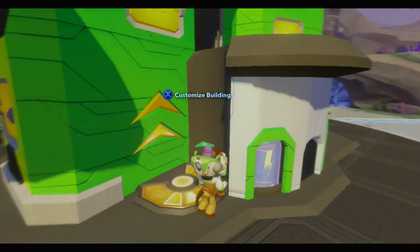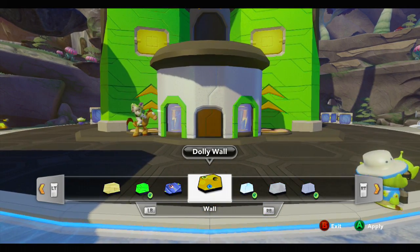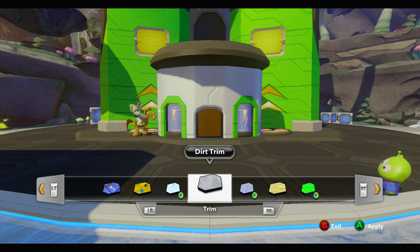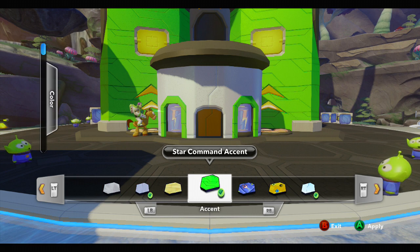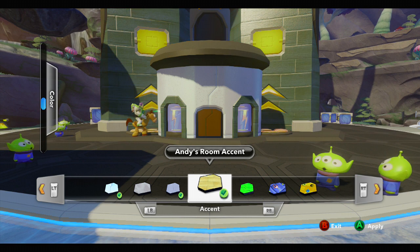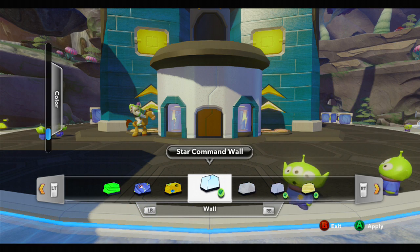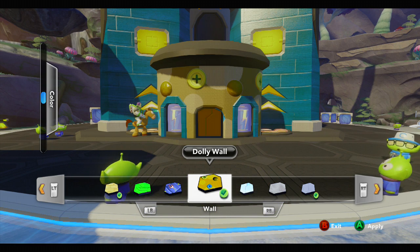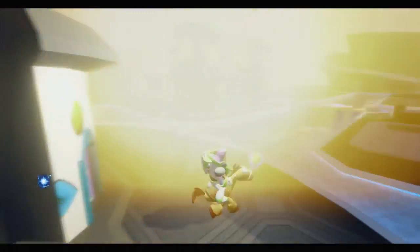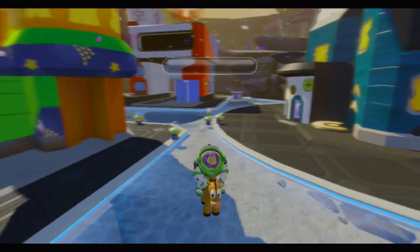How am I supposed to do this? Let's do that color, and let's do the walls this color — let's just do them white. Sweet! What else can we do?